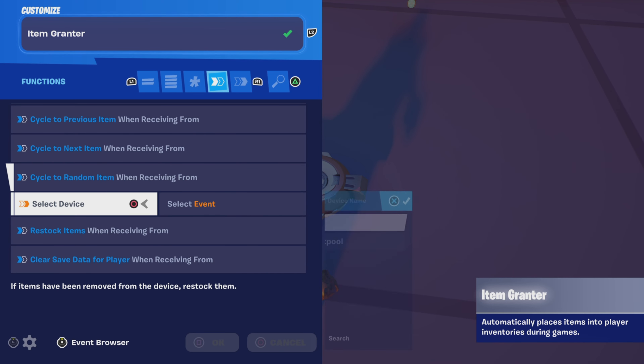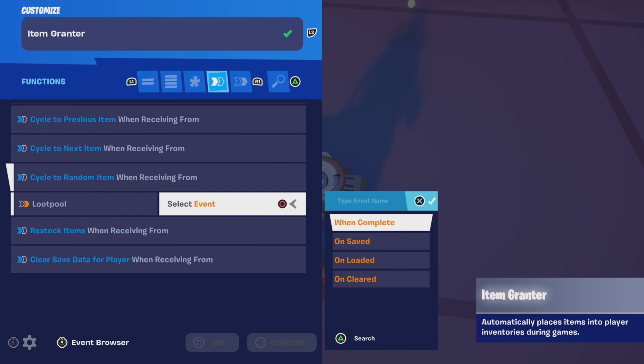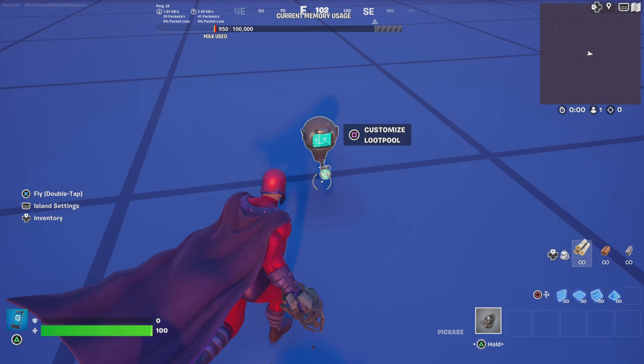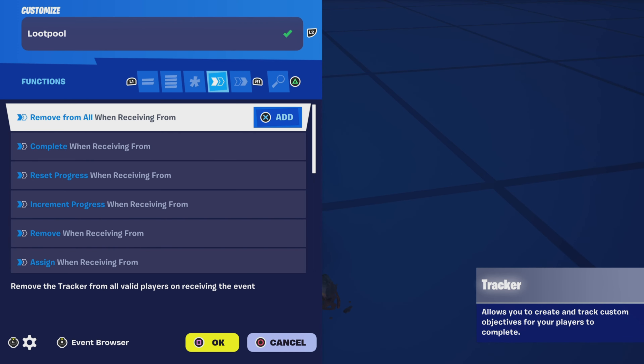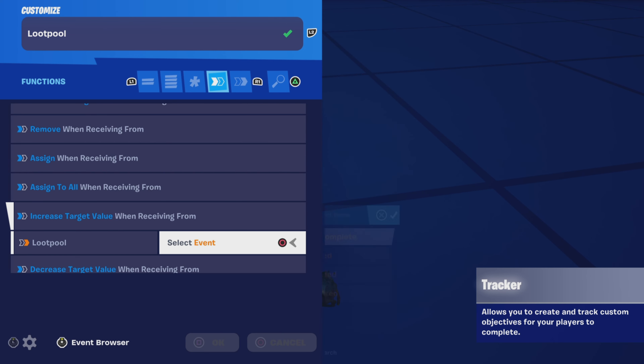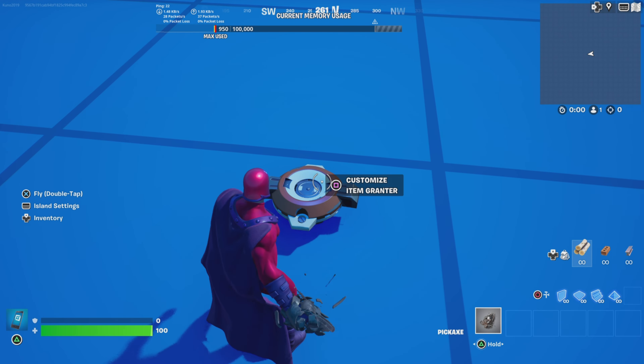Go to functions and put 'cycle to random item' when receiving from loophole, select event when complete. Then go back to the tracker and put 'increase target value' when receiving from the loophole when complete.